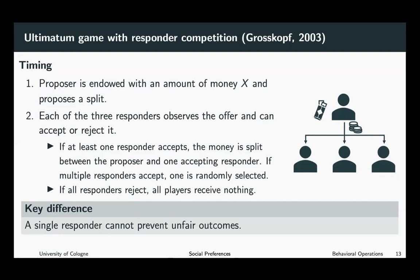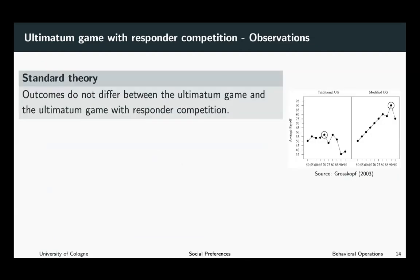Let us look at the analysis. Standard theory tells us outcomes do not differ between the traditional ultimatum game and the ultimatum game with responder competition. In both cases, the proposer can claim almost the entire pile and the responders will get nearly nothing.